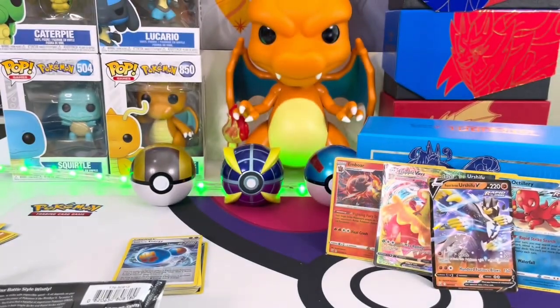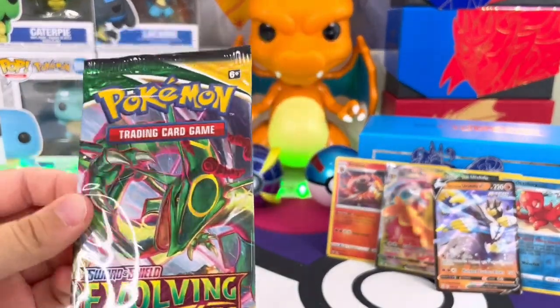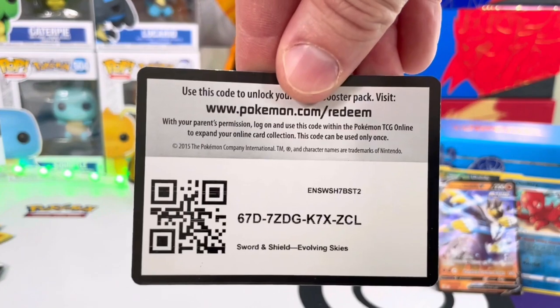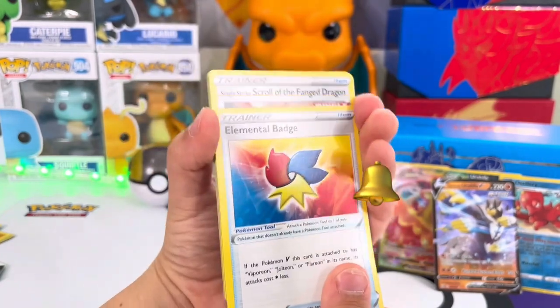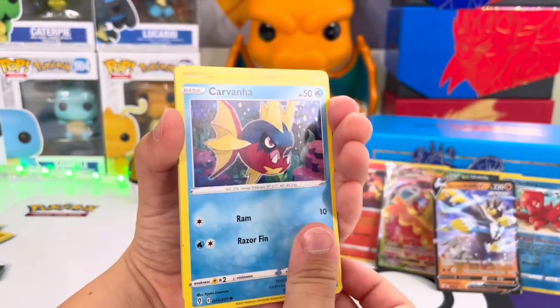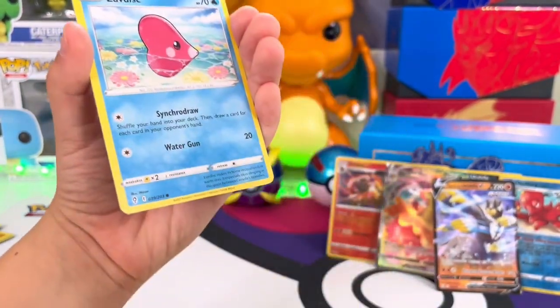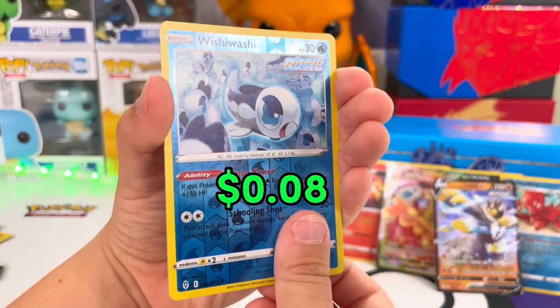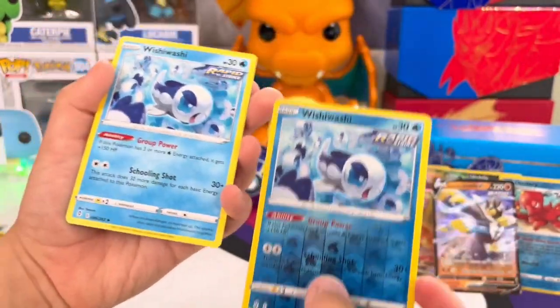All right, go grab your last pack — he's got an extra pack we're going to open. I told him he can open it on our next video. Hopefully he gets another hit — maybe he'll get a Rayquaza or something. Show the pack — Evolving Skies, oh my favorite! Rayquaza — I love Evolving Skies. Elemental Badge, Carvanha, Emolga, Slakoth, Gossifleur, Love Disc, Whimsicott reverse and a Whimsicott. Same card — man.